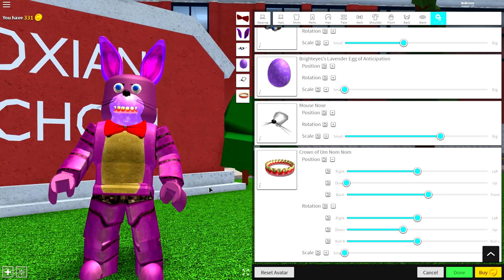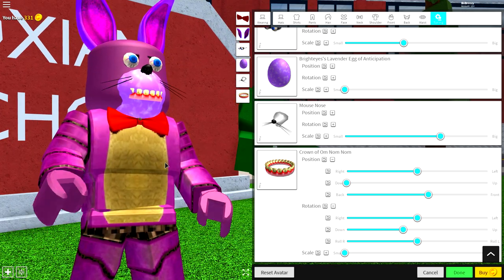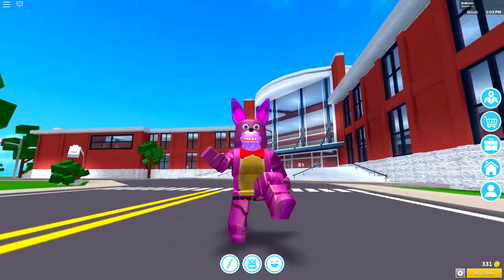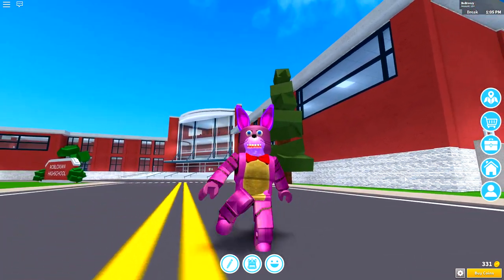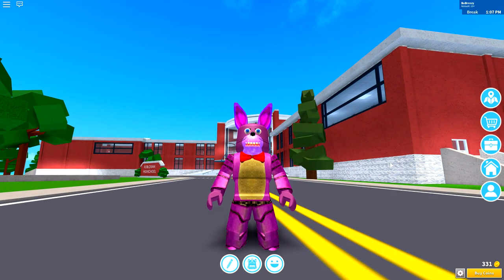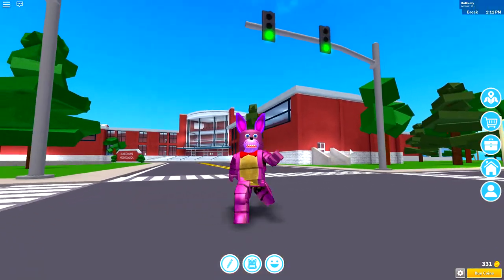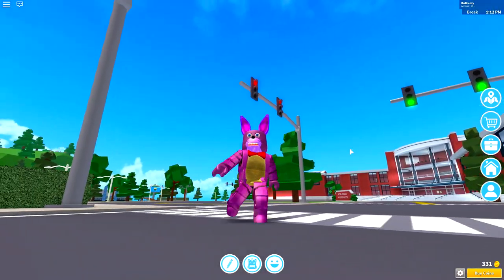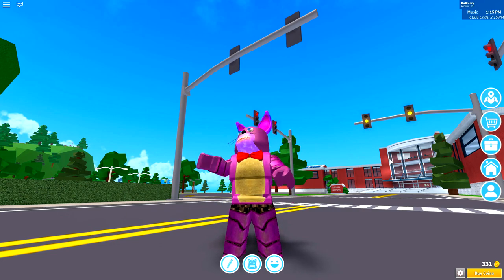And guys, that is it. That is how you make Bonnie the Bunny from Five Nights at Freddy's in Robloxian High School. Just imagine running around Robloxian High School with some friends who are like Freddy Fazbear or maybe Foxy the Pirate, and then you get to be Bonnie the Bunny. You guys could just run around playing animatronics, scaring absolutely everybody silly.